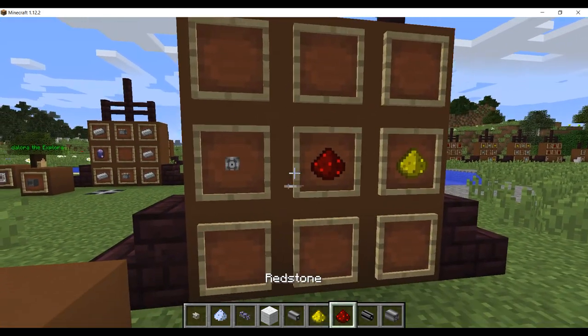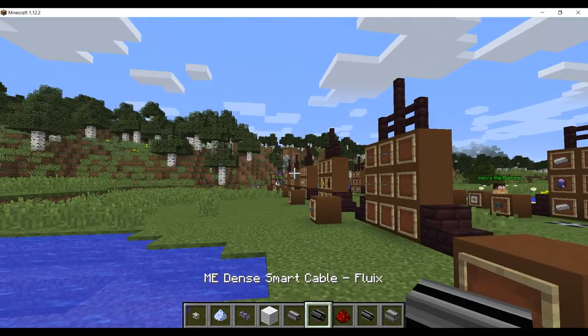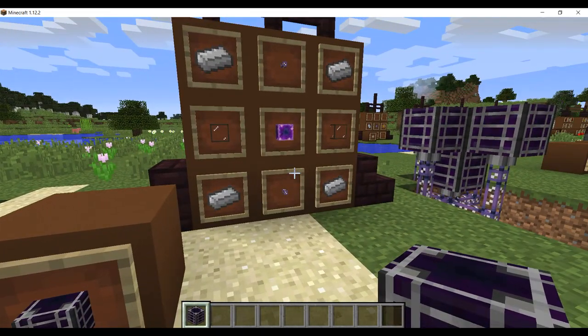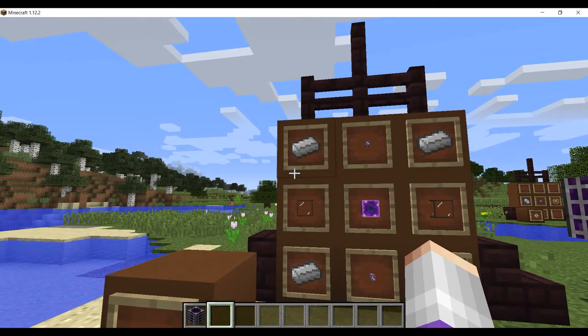Then you take one ME dense covered cable, one redstone, and one glowstone to make the best ME dense smart cable. Next, you'll want to start making crystal growth accelerators — you'll need five of these to make the most beneficial crystal growth setup. You'll need four iron, two quartz glass, one Fluix block which is eight pure Fluix crystals, or just four Fluix crystals.